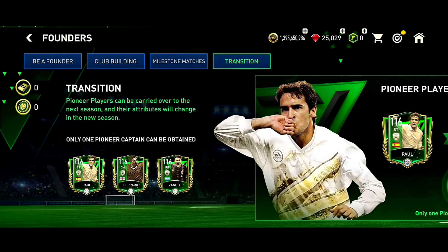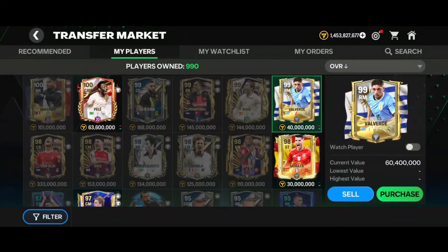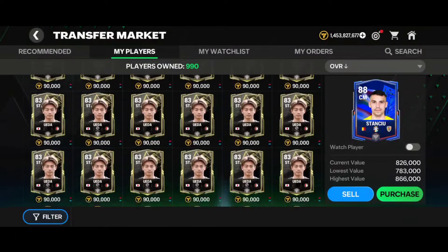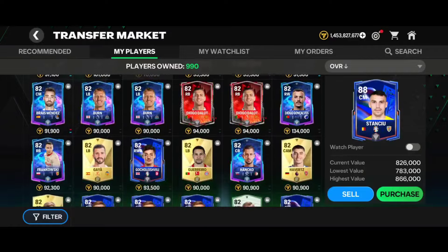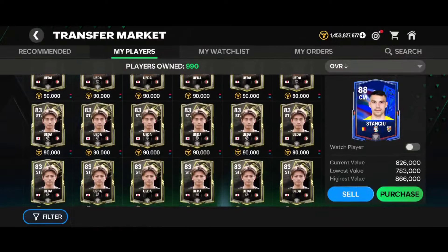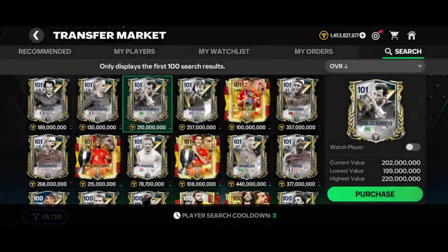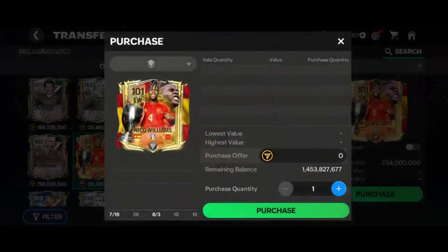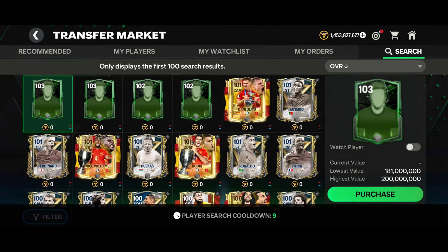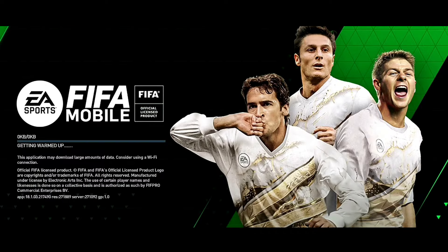In the founders event, transition icons used to convert to low OVR in the new season, but this option will not be available in the industry event since EA confirmed that players will carry over to the next season without decreasing in OVR. The highest OVR for Retro Stars is 101, so in the anniversary event we can expect 102 and 103 OVR as the highest — though we still don't know exactly what cards EA will bring.